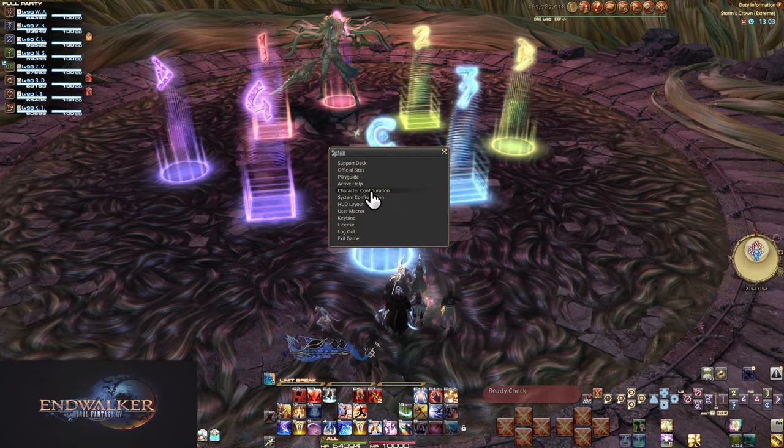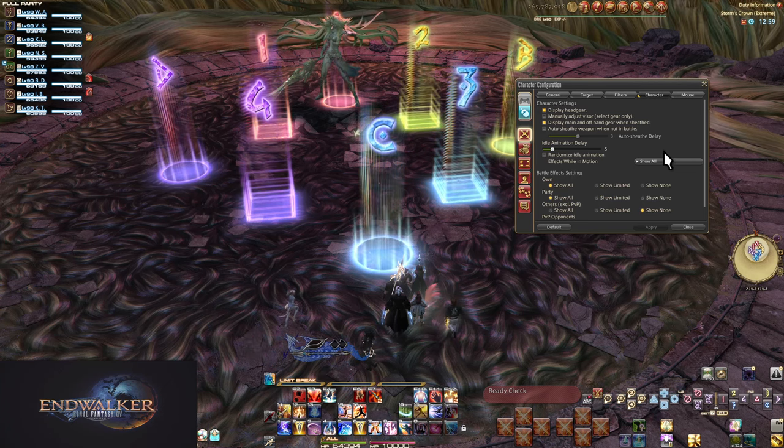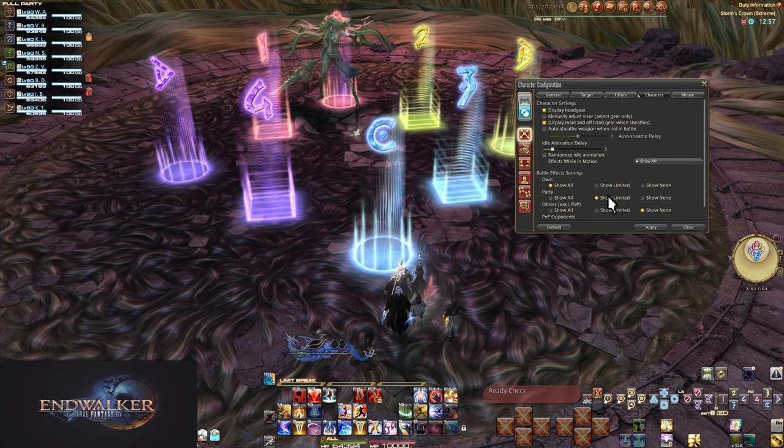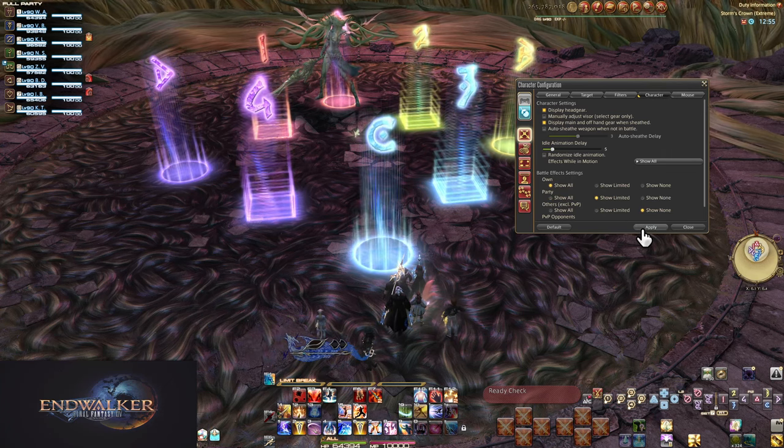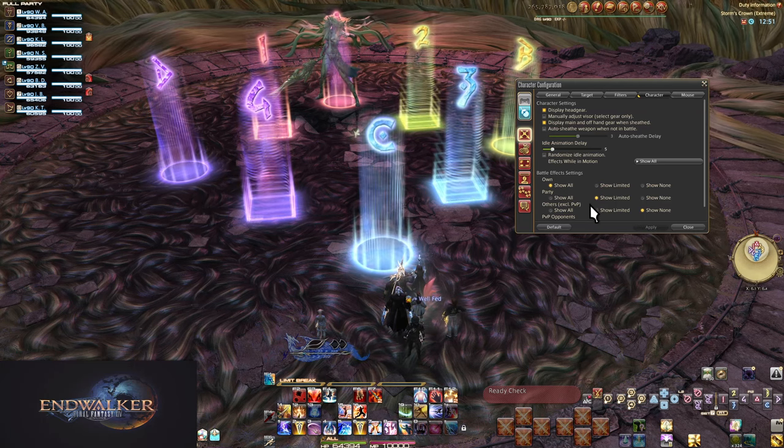One more note: this is one of the few fights where I might recommend turning effects down. Go into character config, the character tab, and turn party effects to limited. Never turn them off — off turns off healer bubbles too.